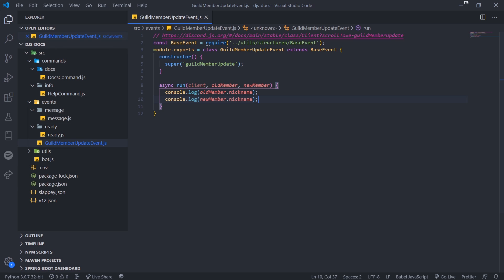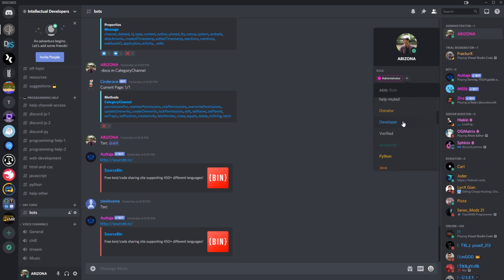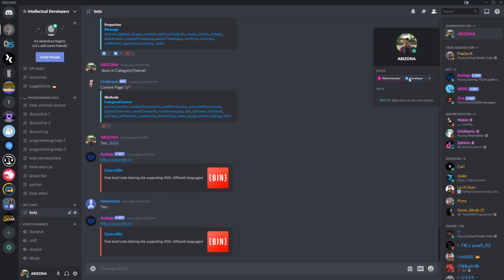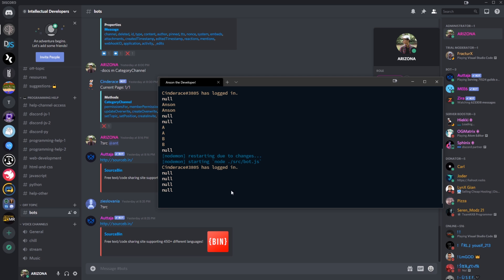Of course I can also update my roles and this will also trigger. Let's give myself the developer role — you'll see it's logging even though we're not changing our nickname. It still logs whenever the role is added. And if I remove it, it logs again. So we want to make sure we're checking whenever roles are added to the user.